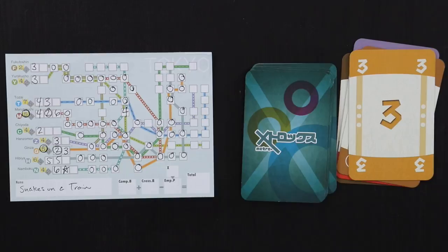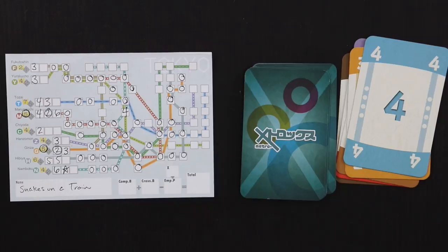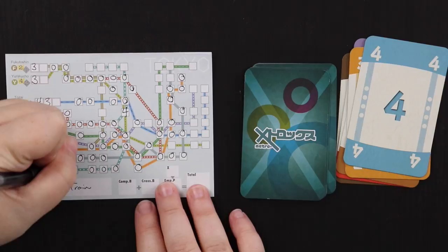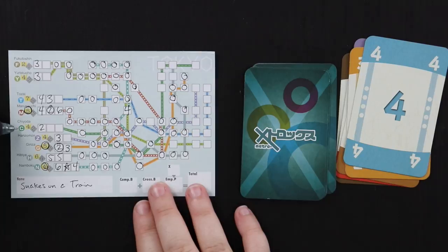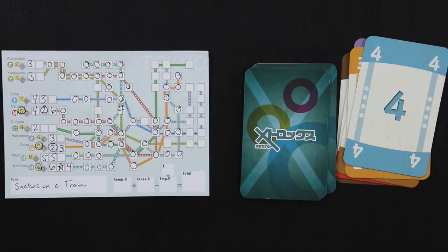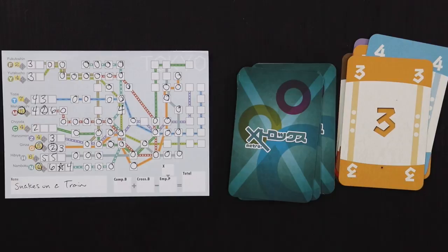Next card is a four. I'll put it on the Namboku line and do one, two — I should have done it on the green. Oh well, four. But that line is done so I've got four points. I should have finished the Chiyoda up here because it would have helped with the gray line, but I made a mistake. It's fine — it's five spots anyway. Next card is another three.